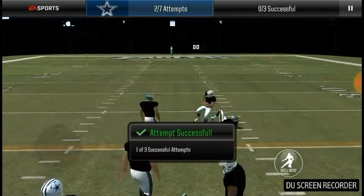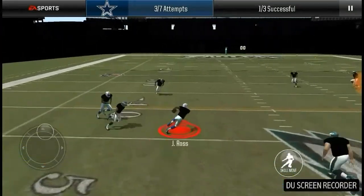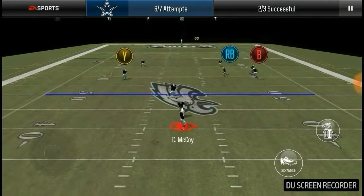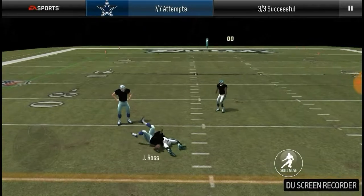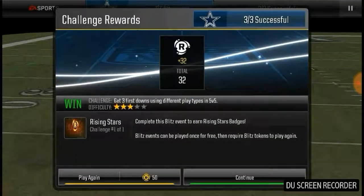In this Rising Stars event, three or four attempts need to get past the first down marker. John Ross gets it past — don't drop it this time — there we go, three out of three successful, and that Rising Stars challenge is complete.